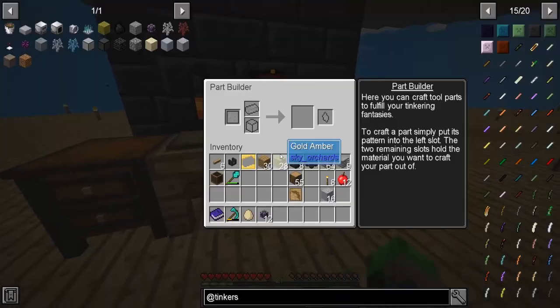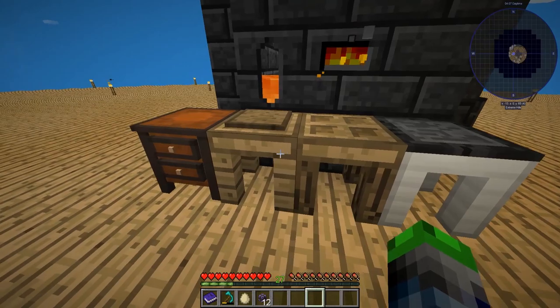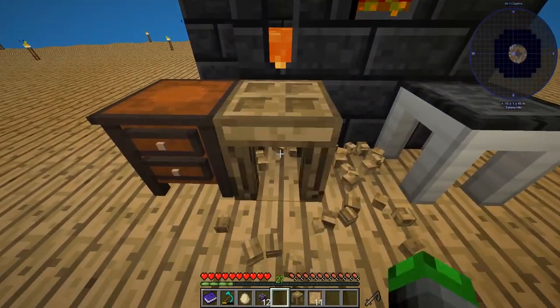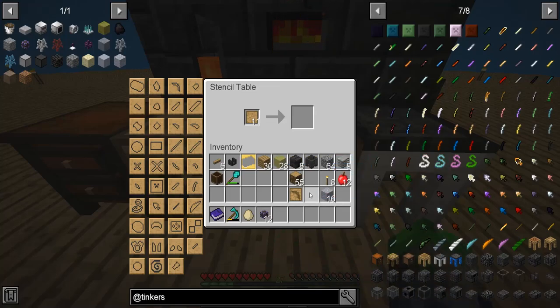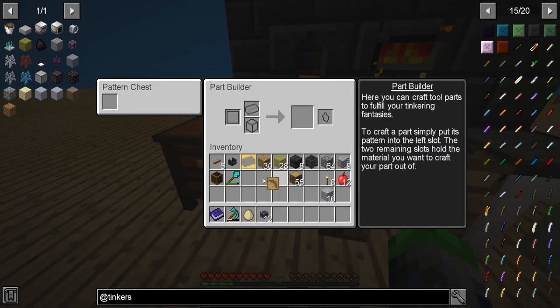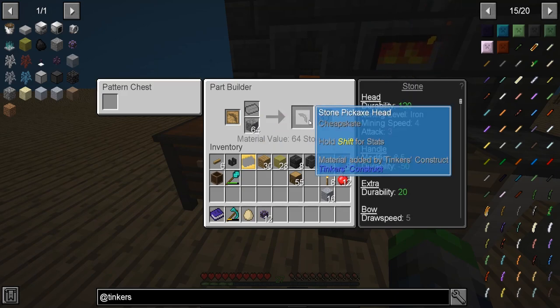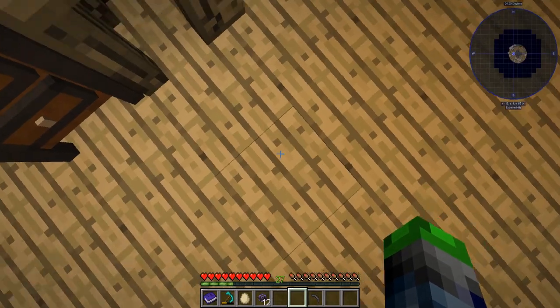So what you do is you make a pickaxe head pattern like so and put that there. Let's go ahead and swap these two — the pattern is going to be here and the pattern chest is going to be over here. So as you can see, you can put them in to that. You've got to put it to the bottom — so we make a pickaxe head.